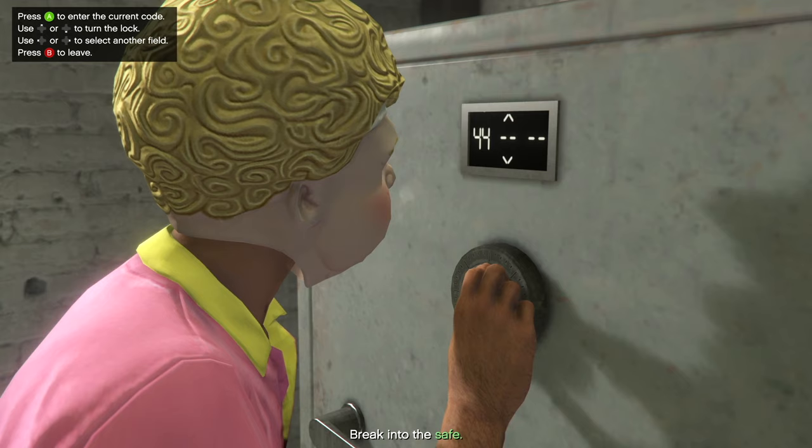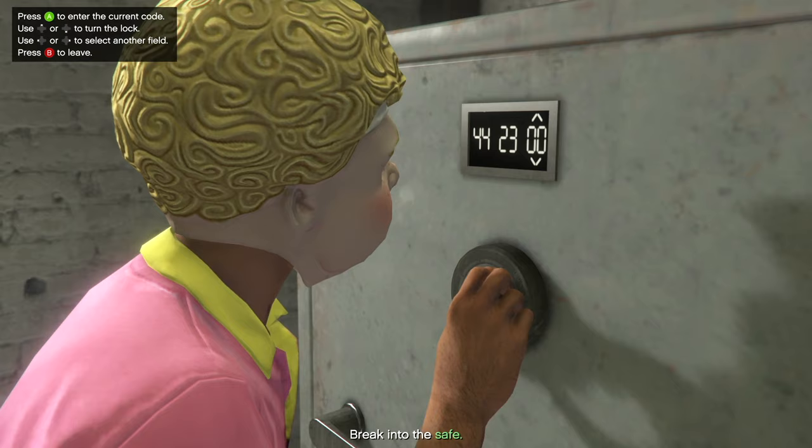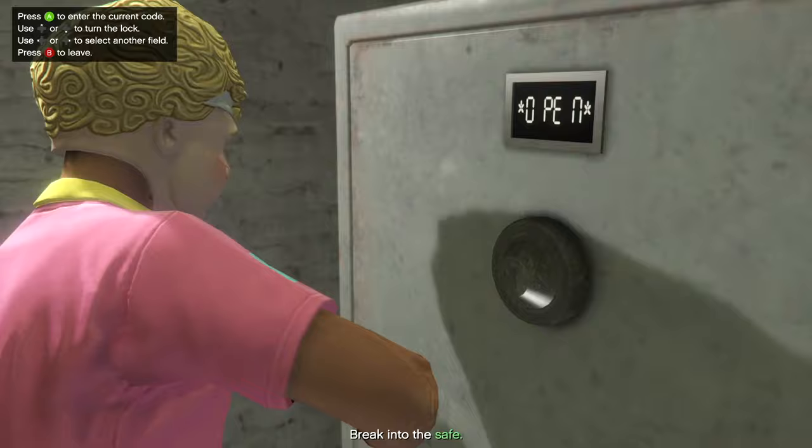So I'll enter the combination and then show you what you get inside. There we go — open. We get this little paper envelope. So we're good.